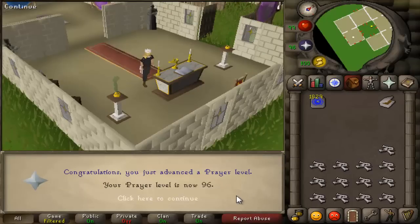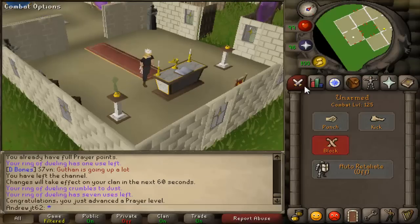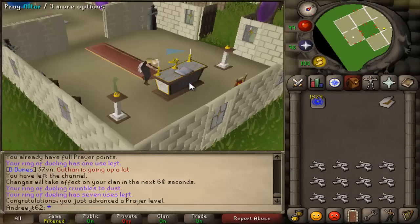There we go — 96 Prayer! Not really a big deal. Quite a lot of XP to go still. Still 125 combat, so that's not changing until I get 98 I'm pretty sure.